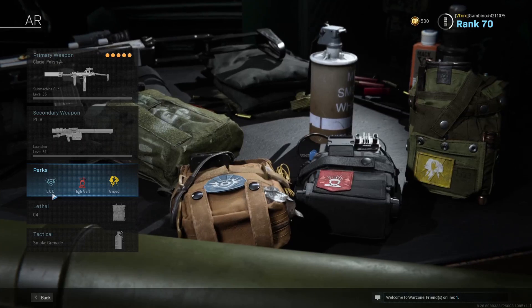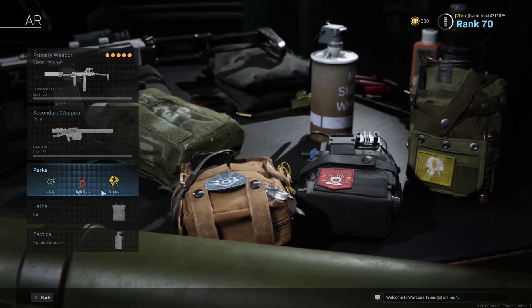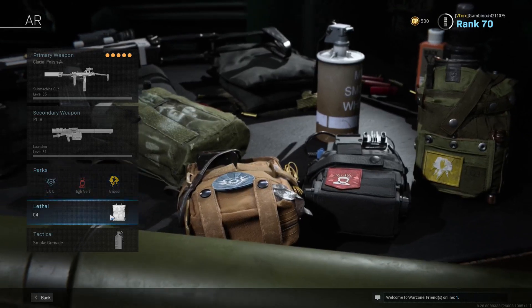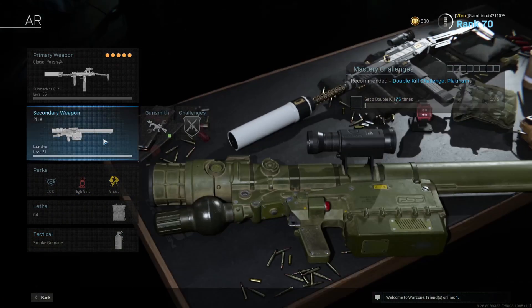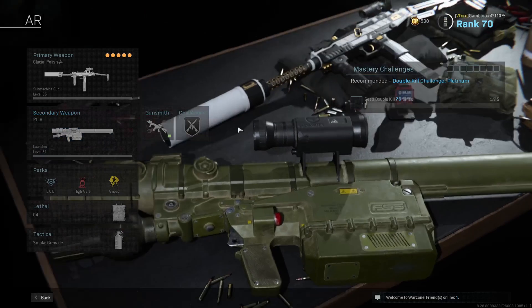Other perks that I like to use: EOD, High Alert, Ghost, and Overkill are all great options. As long as you're using one of those in your perk 2 slot you're good. Amped and EOD however I feel like you always want to run. And then C4 and smoke — a lot of people like heartbeats but personally I like smoke grenades more. And just because it's not an overkill class I just like to run the Pila, because I feel like it's more useful than a pistol.